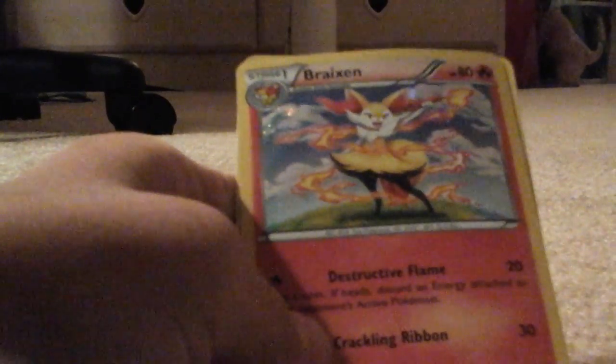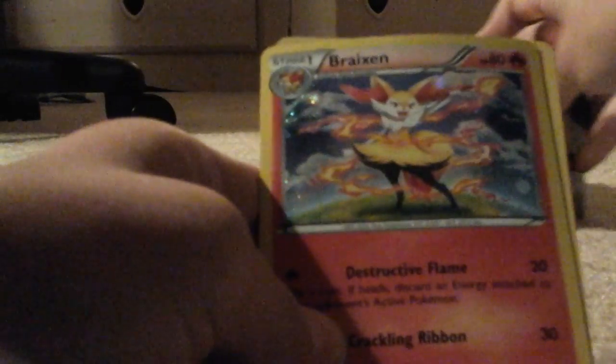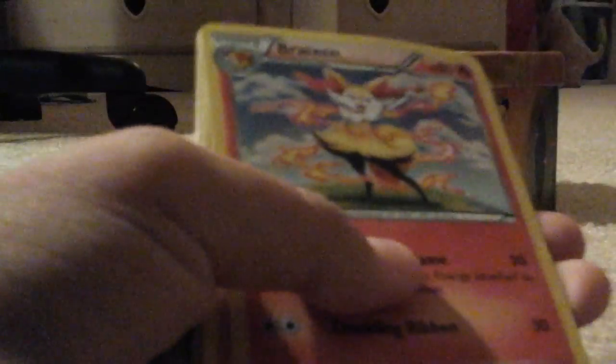Venusaur, Charizard, Blastoise, and Raichu — that's the order it's in. Here's the BREAK — I put him in the back — here it is. It's pretty neat. There are other things I got.